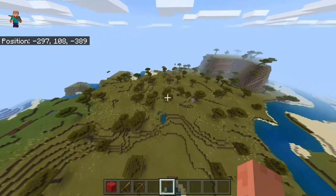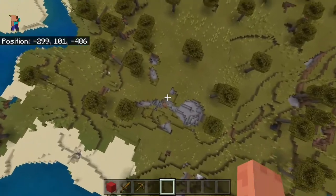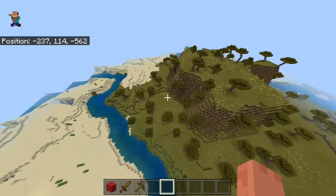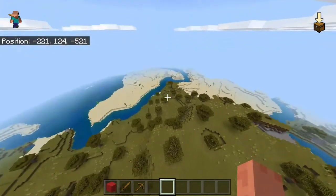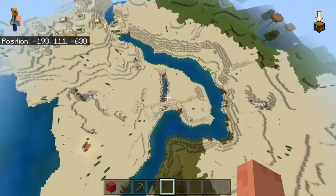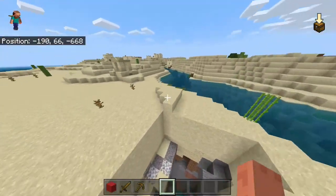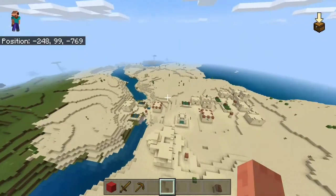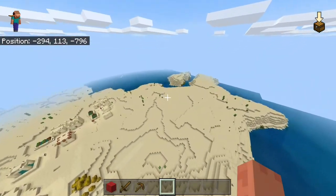I really cannot find that third ravine — there's a really big hole right here though, I didn't know that was there. But there is another really really close ravine — oh look, here it is, there we go. Right next to this desert village — yeah guys, that is a really awesome seed, I really recommend it.